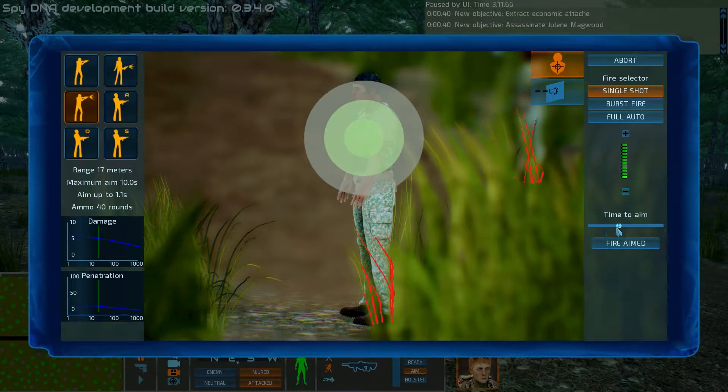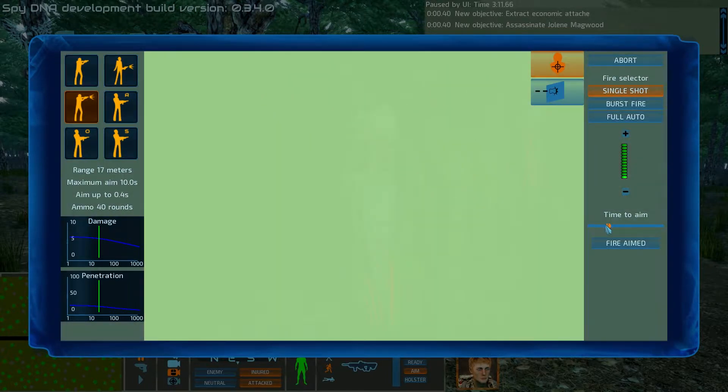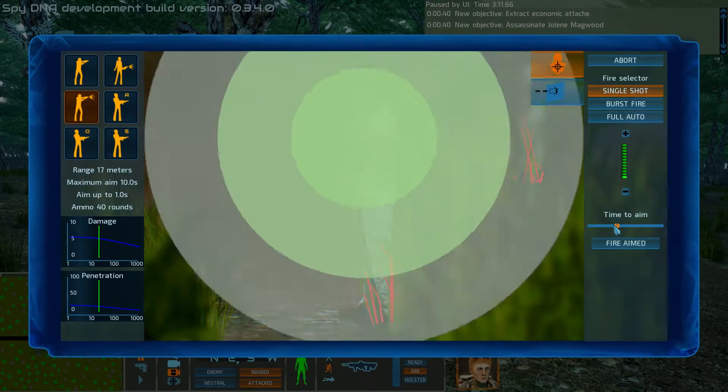If you want to spend more time aiming, you can either use the mouse wheel or you can adjust the slider. The more time spent, the more accurate your shot will be. However, that also leaves more time for the enemy to shoot back.